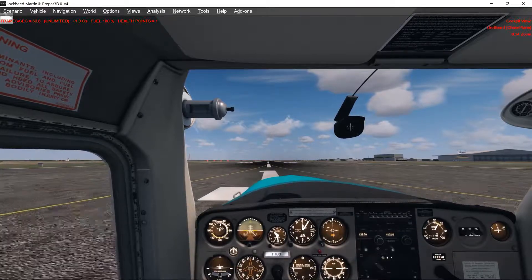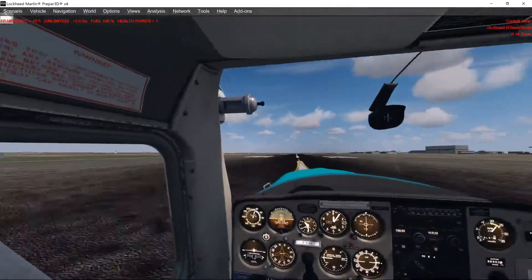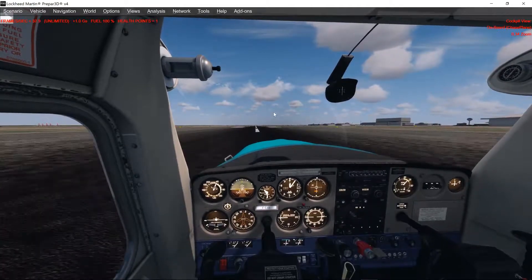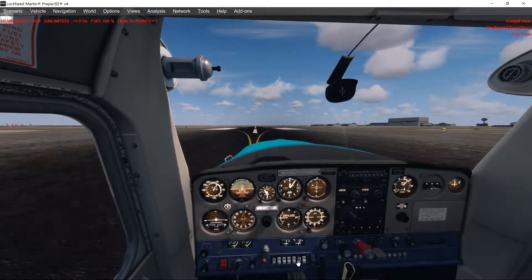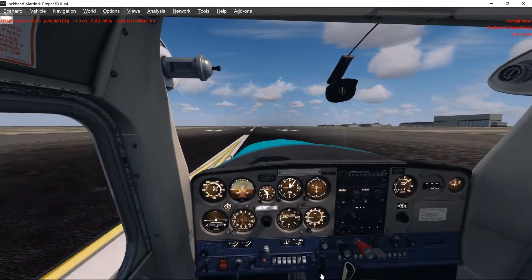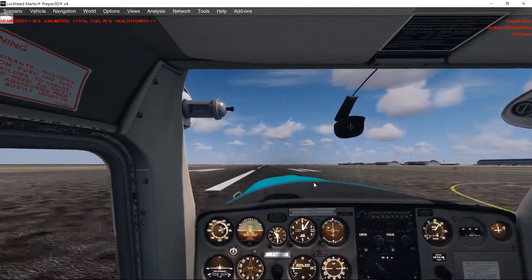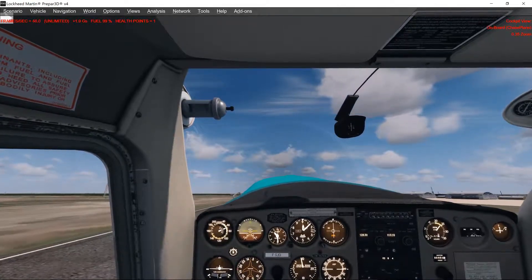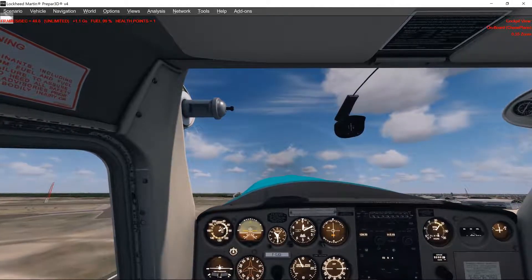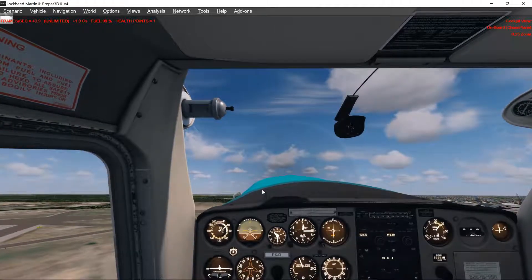The airport here looks rather standard, nothing really screaming out about it. Can we turn the lights on? The lights are all off. Actually it's because the lights are on that it's loaded the nighttime textures for the plane — that's why it looks funky in the cockpit.